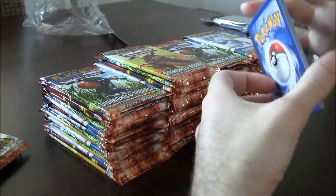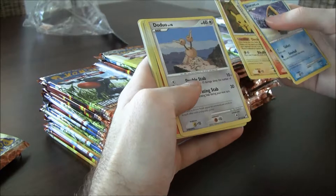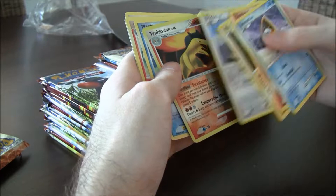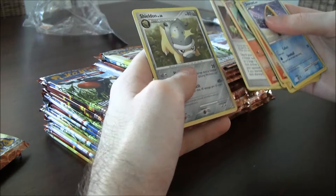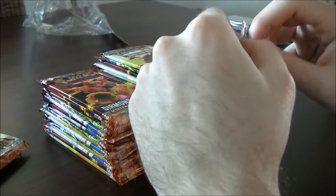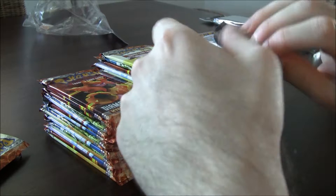I'm going to be going a little bit fast because it's a lot of packs. Snubbull, Cyndaquil, Armor Fossil, Pikachu, Doduo. Reverse Typhlosion — wanted this card. Great Poké Power, Fire Stardust — you get a Fire Energy from your Poké Power and attach it to one of your Bench Pokémon. It's kind of like Eelektrik and Bronzong from Black and White. Pretty good Poké Power abilities.